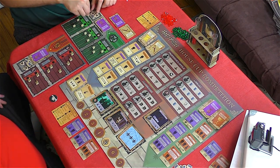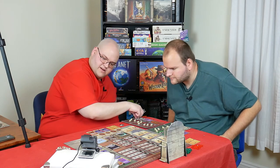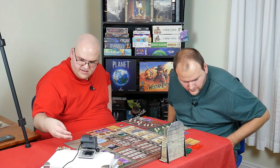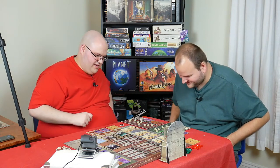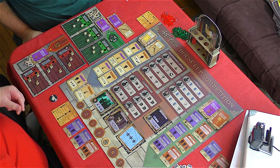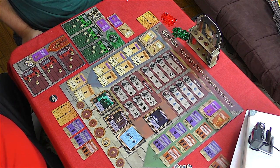Ron is going to the Weasleys' Wizard Wheezes space — I owe a magic and a knowledge, and I can choose any character to gain two levels in their highest class. Harry is going to move up — that's level five, costing my last magic. And now up to level six in Dark Arts.